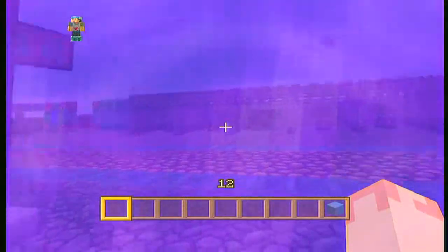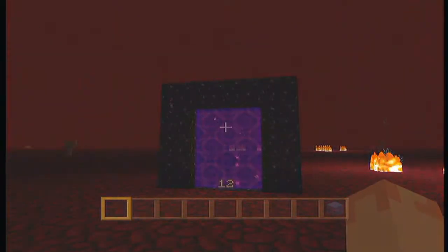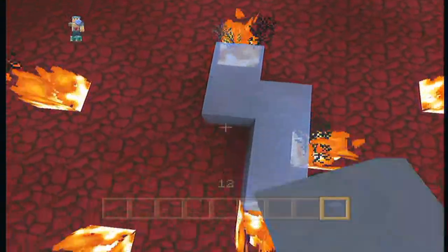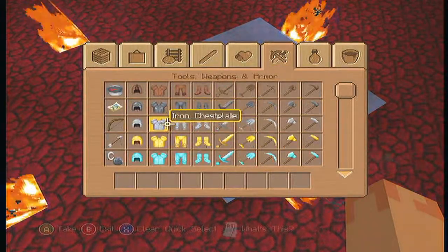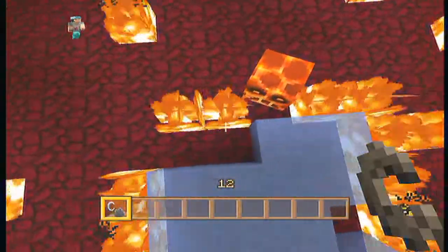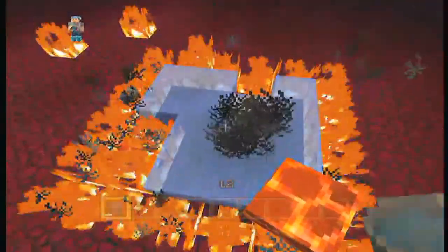Let's go through the Nether portal. The reason I have ice is — when you put ice in the nether, it's supposed to melt. Before this update, it would melt and actually release water. Now it just melts and doesn't release water. So you can no longer get water in the nether by cheating it in using ice. That messes up people's blaze spawner ideas.